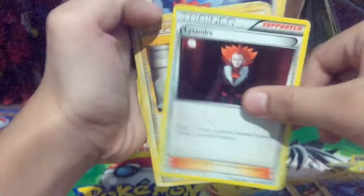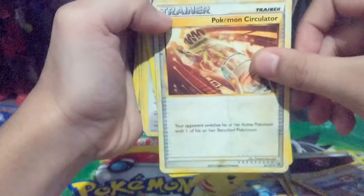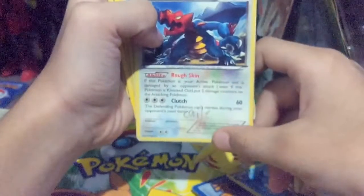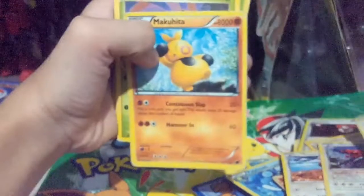Lysander. Engineers. Adjustments. Scott. Pokemon Circulator. Superior Energy Retrieval. Centread. Turtwig — with my name on it. Turtwig again. Makuhita. Lilip.